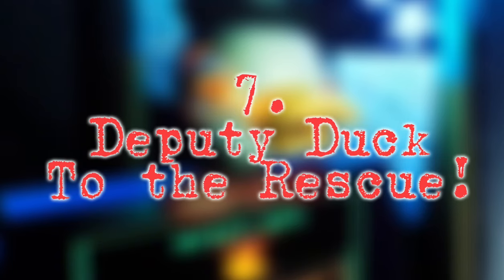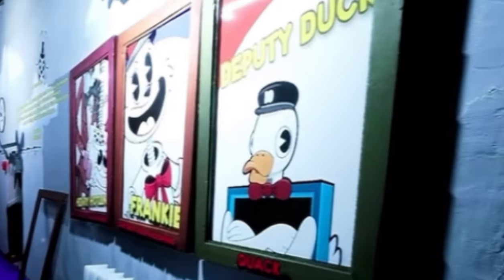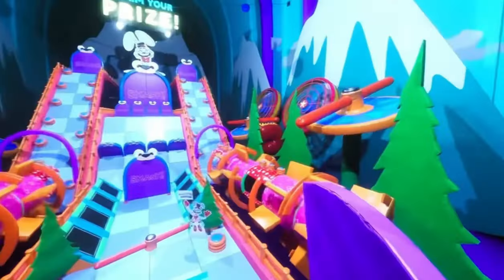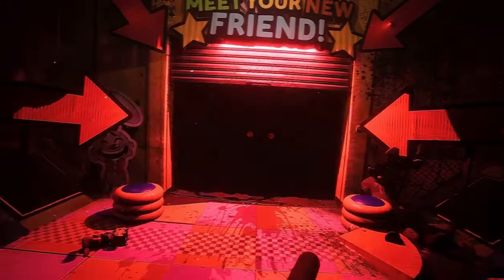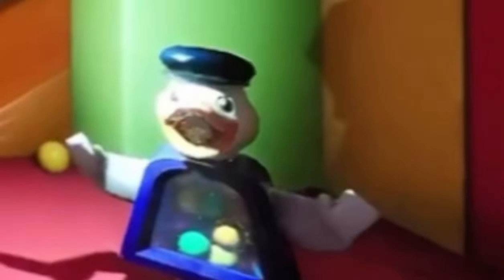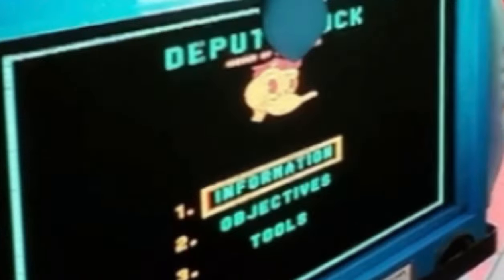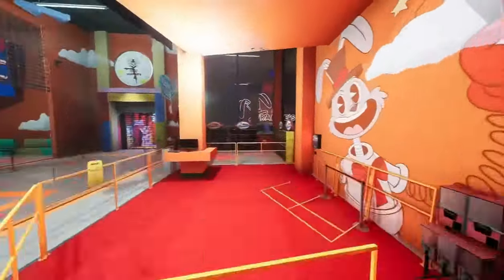Number 7: Deputy Duck. This character is another one of the main mascots of Frankie's Parkour Palace besides Frankie himself, and can be seen multiple times throughout the trailer. But instead of being hostile like the others, Deputy Duck seems to be aiding us in the form of devices based around his design — like this Deputy Duck mini-computer that lists what you need to do. He will probably play a bigger role than people expect.